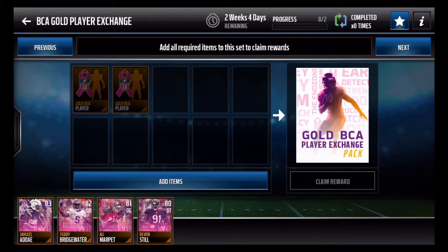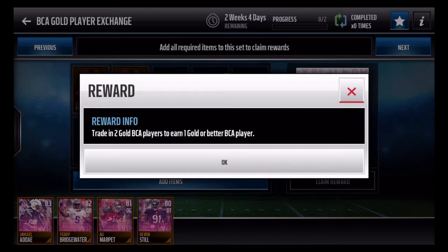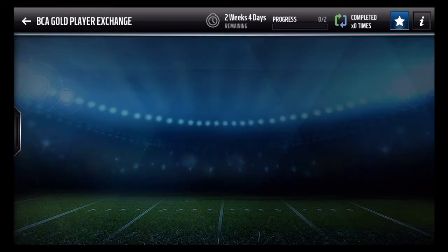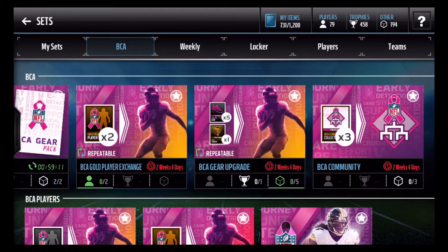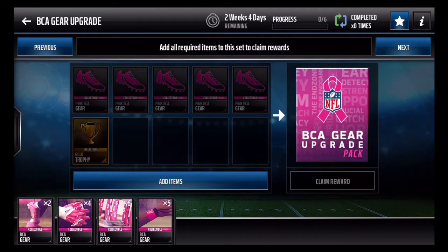This next set is one of those shady ones to me and I wouldn't recommend doing it. You trade in two gold BCA players to earn one gold or better BCA player. I know that sounds enticing because you might think 'gold or better' means you could get an elite, but for the price these golds are going for right now, I would not trade in two golds for a chance at an elite. I'd hold off on that one for now.